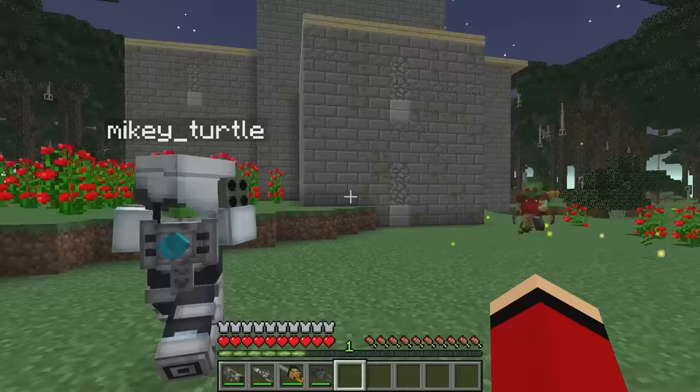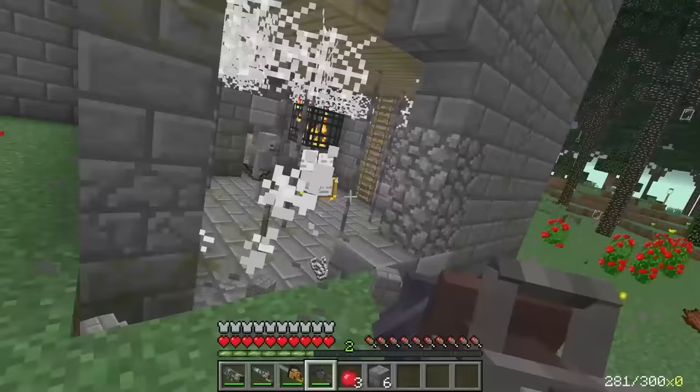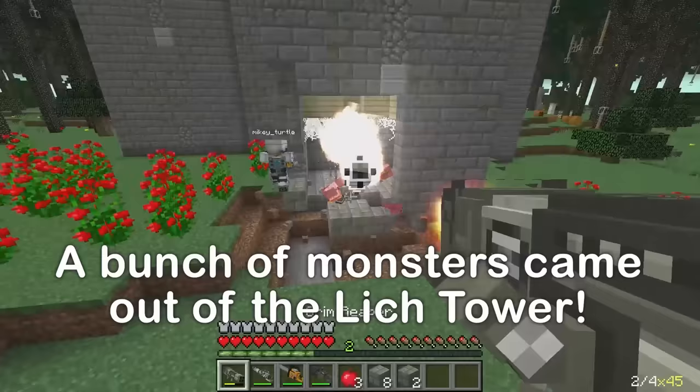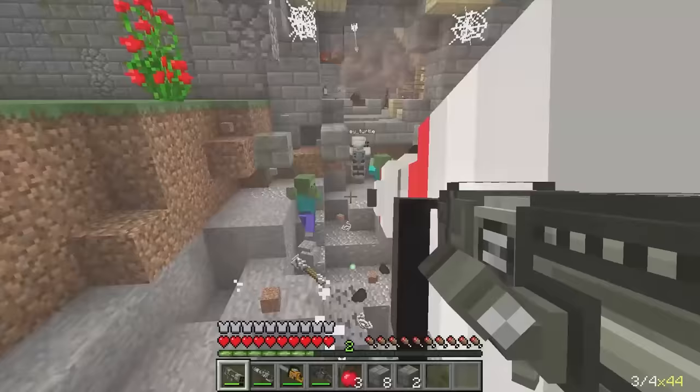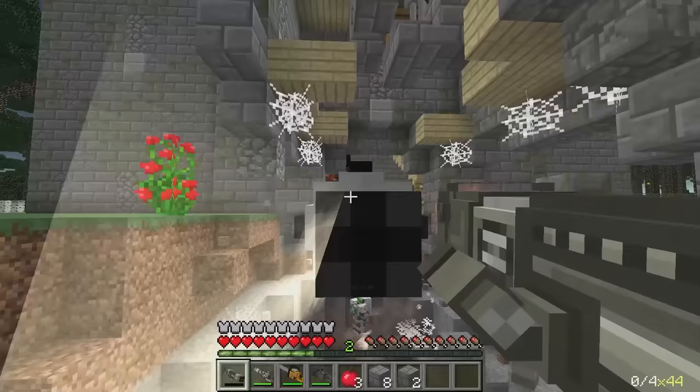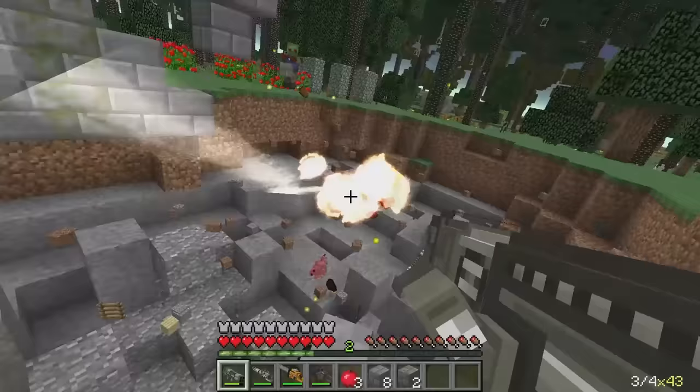It might be tricky trying to find the entrance, so let's use the drill. Look out for the skeletons! Let's fly! All right, we got this. Nice shot, JJ! I got him! Since your armor is so strong, I'm gonna shoot a missile at ya — I think you'll be okay, though. So many enemies. Let's climb up.